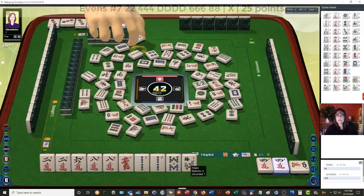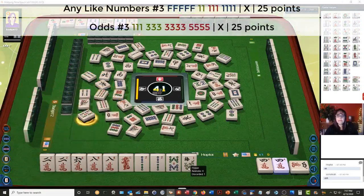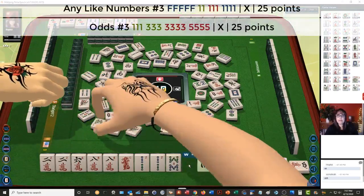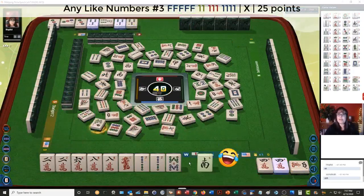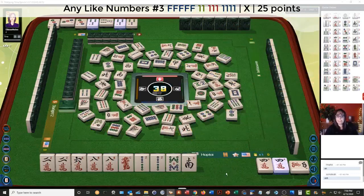Let's discard this flower right now. So they discarded a 5 BAM — they're probably not playing the odd hand. Five bamboo. They are likely playing like numbers. Are they going to quint? Not ready for the quint. North wind. You've got to have five flowers for that like-number hand — that's a tall order.